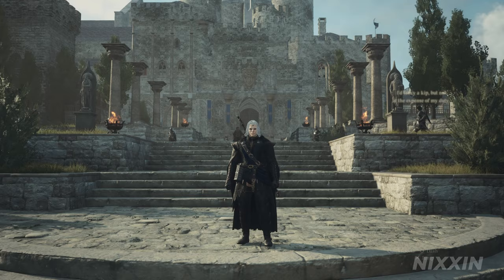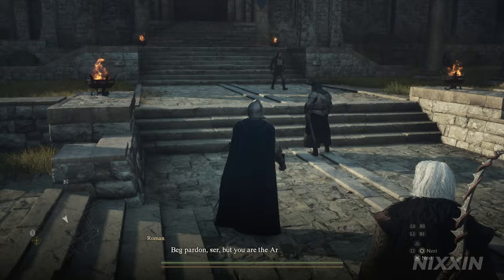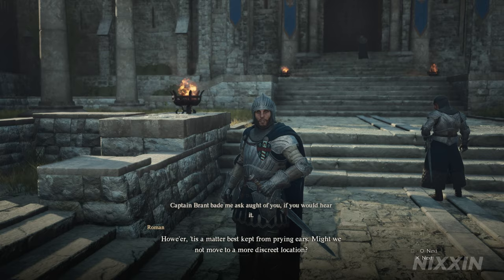We will be starting from the castle inside of the city. From here, let's walk towards the castle gate. We are looking for our guard, Roman. Here he is — talk to him, and he will want us to talk somewhere more private.